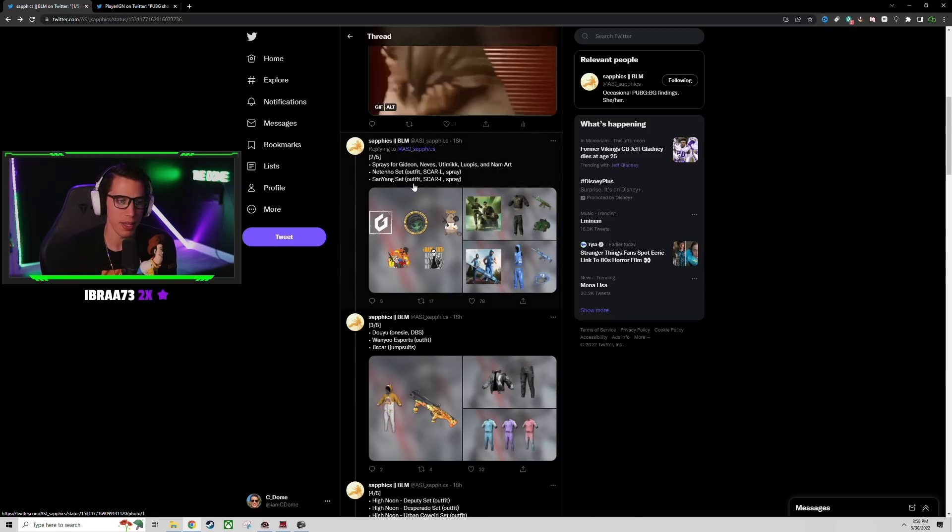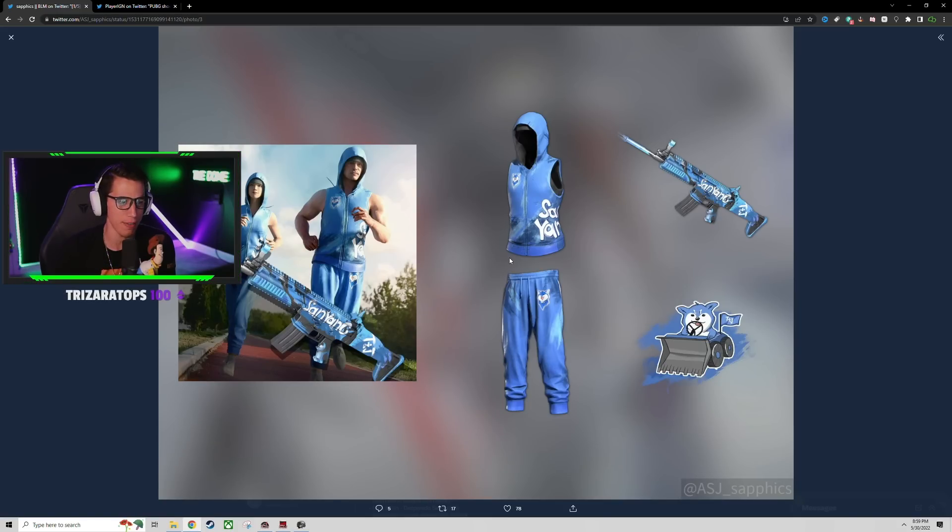The next one is San Yang - another SCAR L skin. What the heck - they've got to have a SCAR L buff coming because this is going to be like the fifth SCAR skin in the past two updates. I love this outfit design - it reminds me of my buddy Nice Try Son, another PUBG streamer. He always wears a sleeveless hoodie in real life. I like that SCAR skin too - I already bought like two of the recent SCAR skins, I'm not going to be able to choose which one to use.